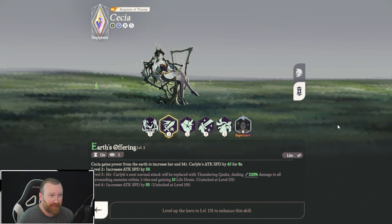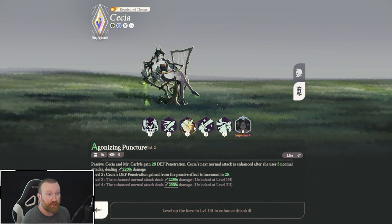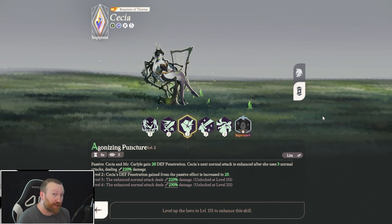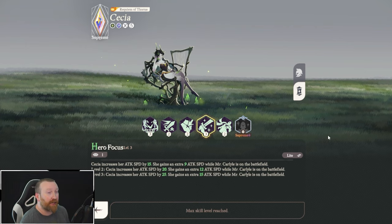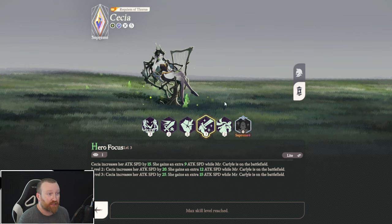Her Earth's Offering gains power of the Earth and increases her and Mr. Carlisle's attack speed by 45, which ends up being really strong. Further on, Agonizing Puncture is another passive skill — Cessia and Mr. Carlisle gain defense penetration, which lets them do more damage. Getting her hero's focus unlocked is good too because she'll attack even faster.